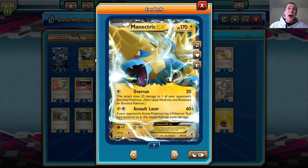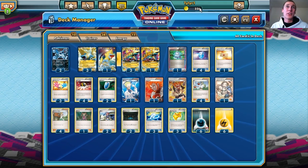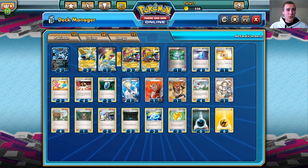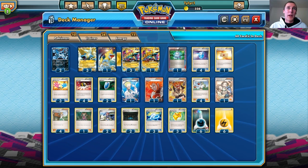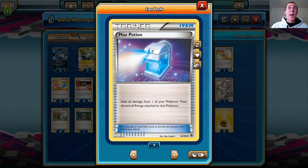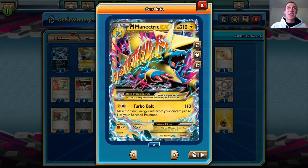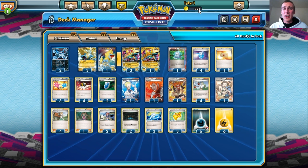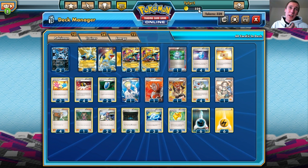The strategy is to power up a lot of Manectric on our bench — a lot of Mega Manectric — and an Absol if we want, because Absol is here for things like Sigilyph and Suicune. We'll try to get three or four Mega Manectrics in play. Manectric has a free retreat cost, so once it gets hit with a big attack, you can just retreat into another Mega Manectric, use Max Potion — we play four Max Potions — heal the damaged Manectric, then attach those energy again and have a full bench of Mega Manectric and never get knocked out.